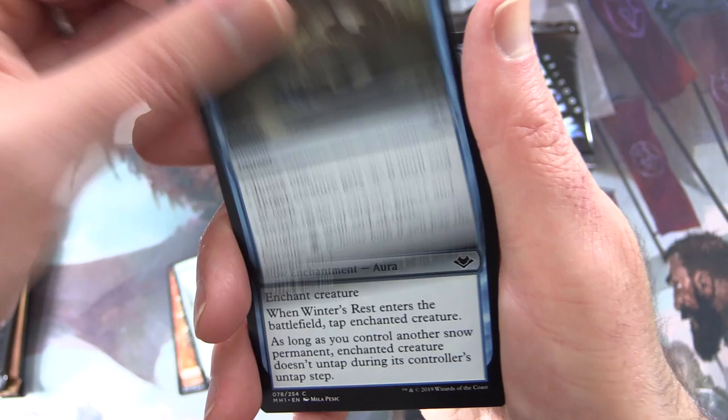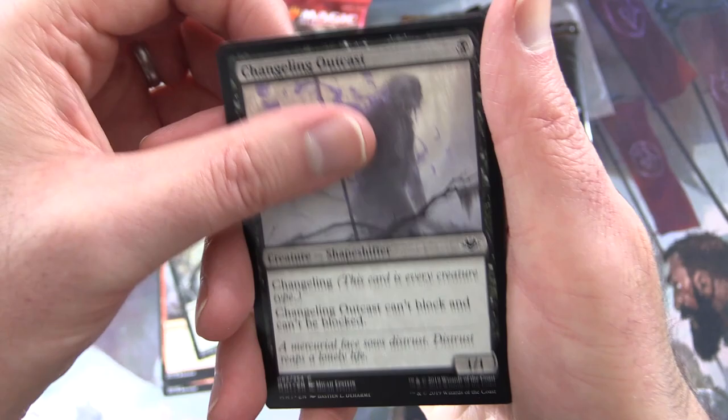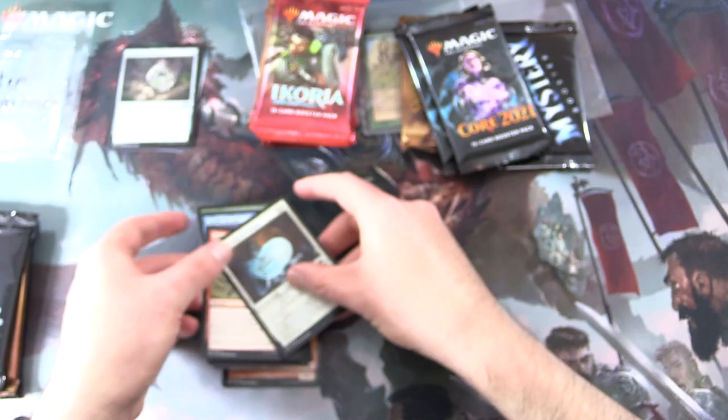Birthing Bows. Twisted Reflection. Uncommon's Winter's Rest. Weather the Storm. Magmatic Sinkhole. Putrid Goblin — Creature: Zombie Goblin. Changeling Outcast. Rime Tender. Smoke Shroud. Goat Nap — yes, the best artwork in the entire set. Soulstrike Technique. And that is it.